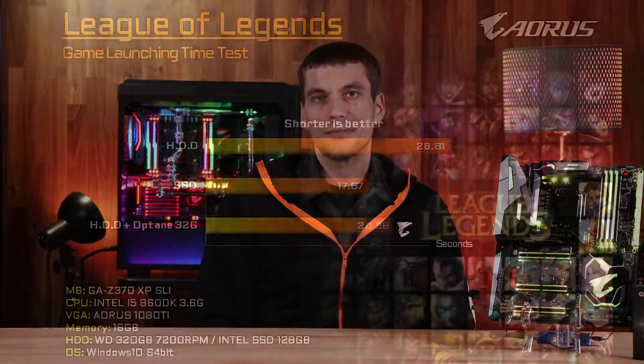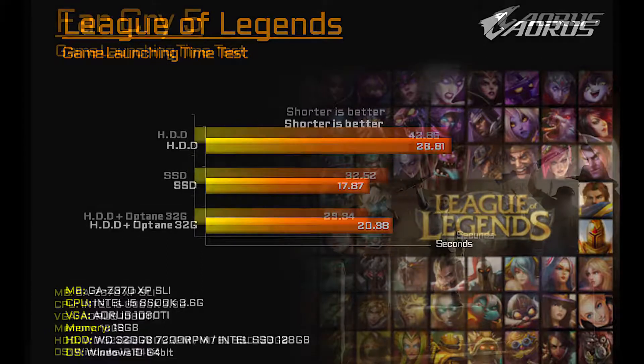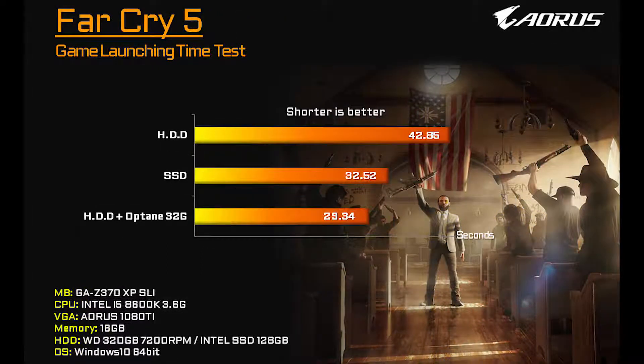Now that we've accelerated our drive, let's jump into some benchmarks and see the real-world performance that Optane offers. For these benchmarks, we're going to focus on game launch time, comparing a hard drive, a standard SSD, and a hard drive optimized with Optane. The first game we're going to look at is Far Cry 5. You're going to see a standard hard drive taking about 43 seconds, an SSD taking about 32, and the hard drive optimized with Optane coming in at the fastest time of 29 seconds.